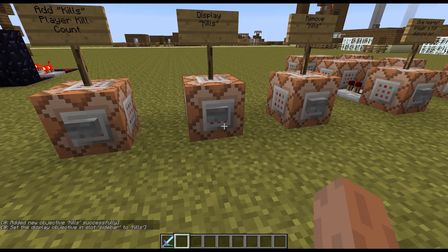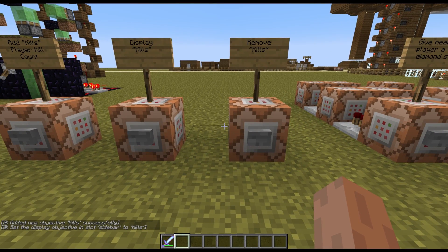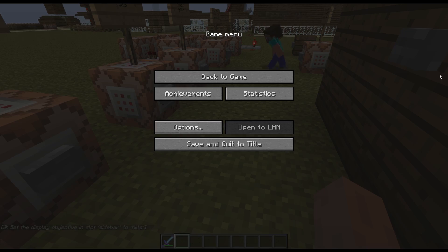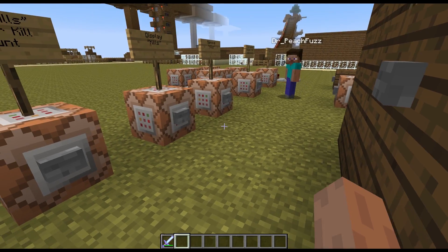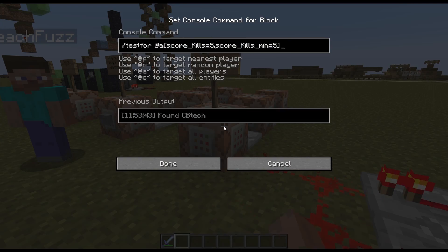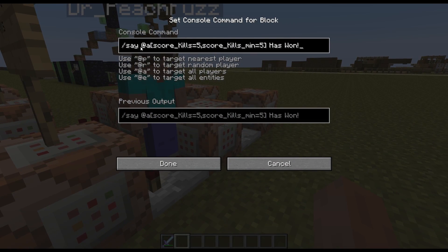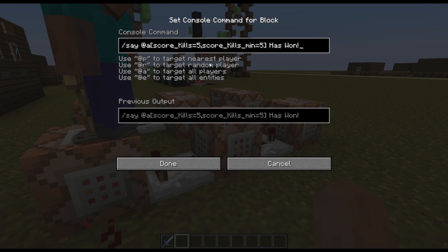I'm going to run both of these commands. You should see that whenever one player kills another player, on the sidebar — which is right here on the screen — it will show up once someone gets at least a score of 1. Over here I have a little mechanism that tests for a player that reaches a score of 5 with the objective kills, with a minimum of 5. Whenever that is true, you can just copy this command. It says that that player has 1.